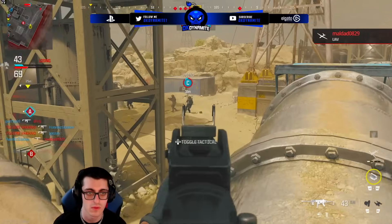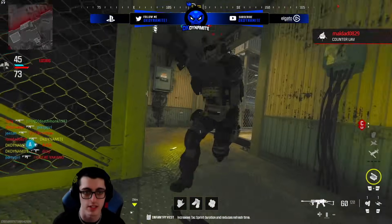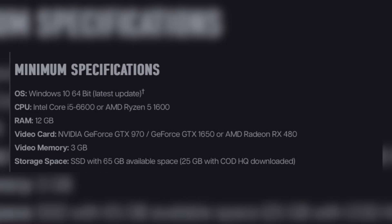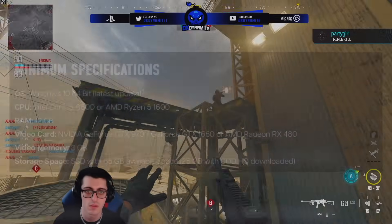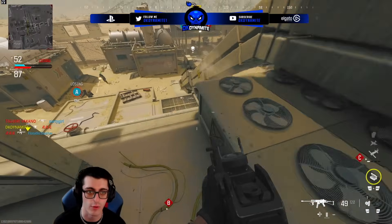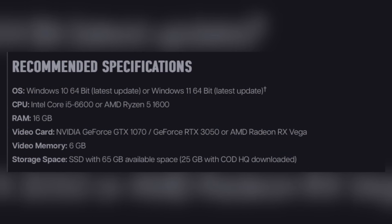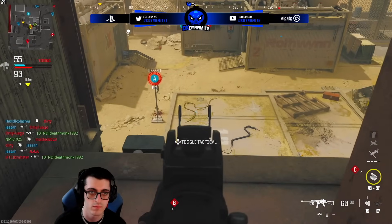As far as minimum specs go, Call of Duty published the following: Windows 10 64-bit, Intel Core i5-6600 or AMD Ryzen 5 1600, 12GB of RAM, at least an Nvidia GeForce GTX 970/GTX 1650 or AMD Radeon RX 480, 3GB of video memory, and an SSD with at least 65GB available. Recommended specs include Windows 10 or 11 64-bit, Intel Core i5-6600 or AMD Ryzen 5 1600, 16GB RAM, Nvidia GTX 1070, RTX 3050, or AMD Radeon RX Vega, 6GB of video memory, and an SSD with 65GB available — with 25GB used for the COD HQ download, which is the central hub app for all new CODs.